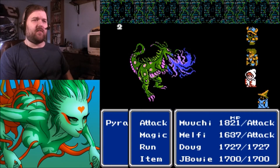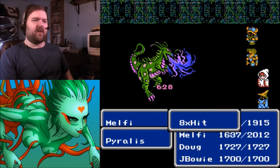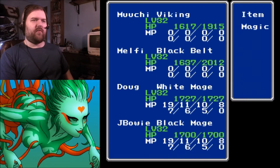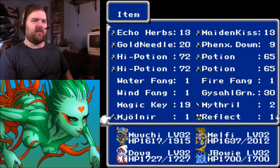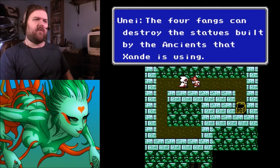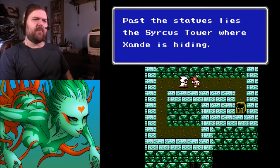Treasure Chest. Still running into these guys — the longer I put off dealing with the glitch, the better. Is that Reflect Mail? Another set — too bad no one else can wear it. The Four Fangs can destroy the statues built by the ancients that Zonde is using. Past the statues lies the Crystal Tower — though it's also called the Circus Tower, which is its proper name. Most people call it the Crystal Tower but I'm going to say Circus.